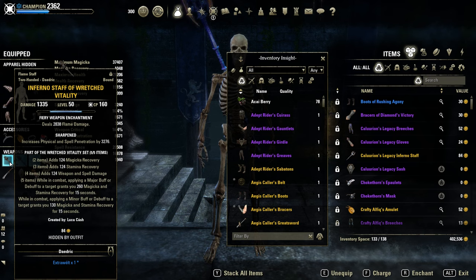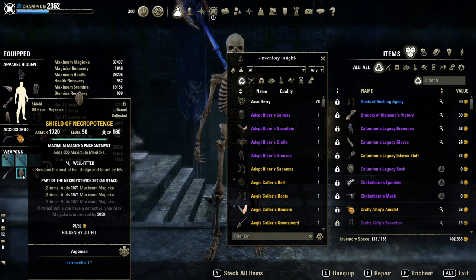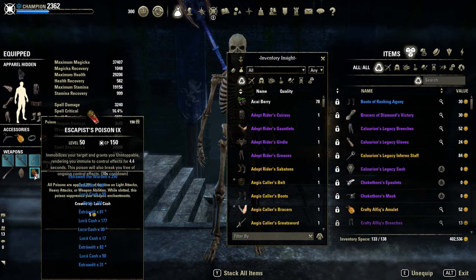Front bar Inferno Staff in Sharpened with the Flame Damage Enchant. Alternative: go with the Shock Damage Enchant for Minor Magickasteal. Back bar Restoration Staff in Powered and Well-Fitted with the Escapist Poisons.